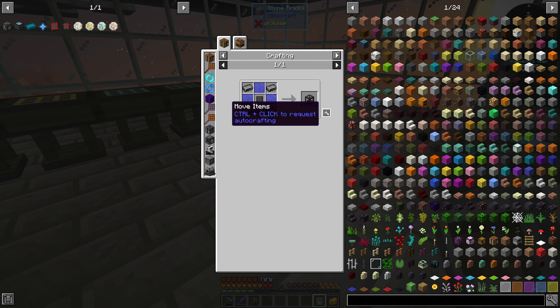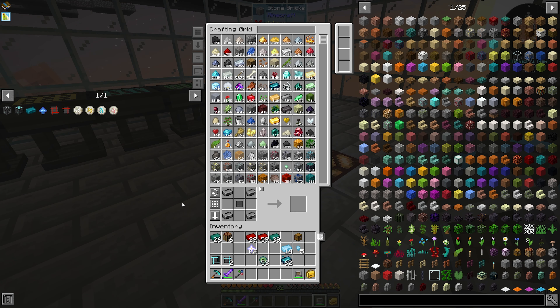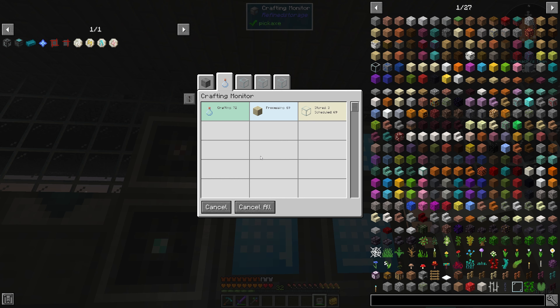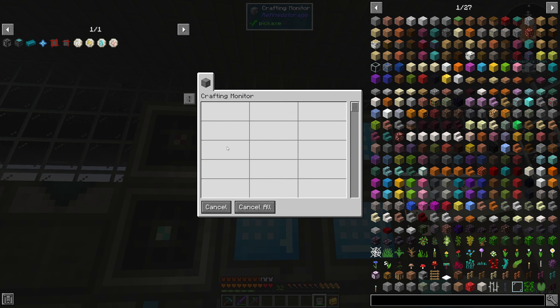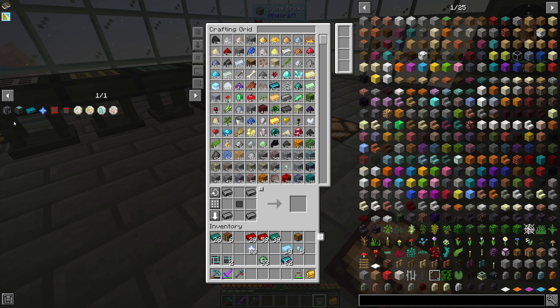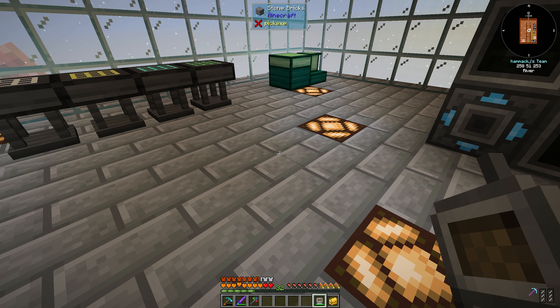We're making this thing but we still don't have the glass. Something else is consuming all the glass — oh, I'm making bottles for some reason. Let's cancel that. Now we should have the items for this; I've got the black frame.